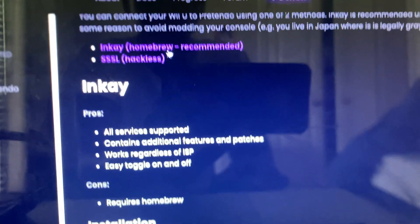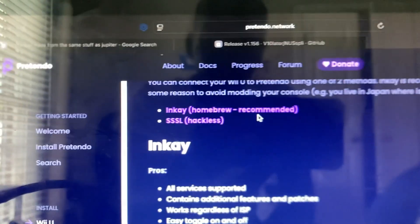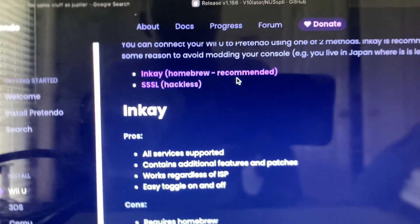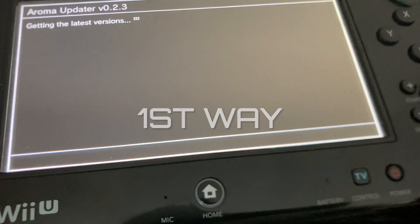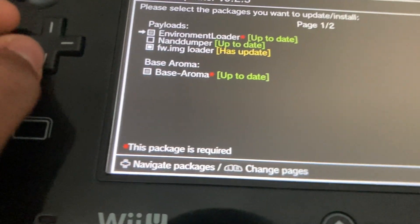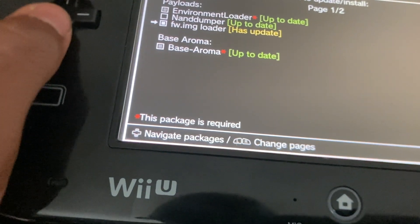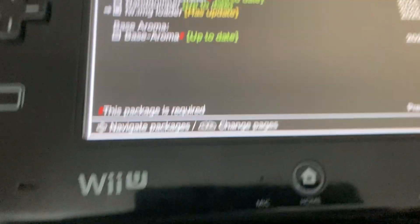If you don't have the home root app store on your Wii U, download it. I already downloaded that. Alright guys, once you're in the Aroma Updater, press A, and then you want to get the updates that you need — press Start to update.